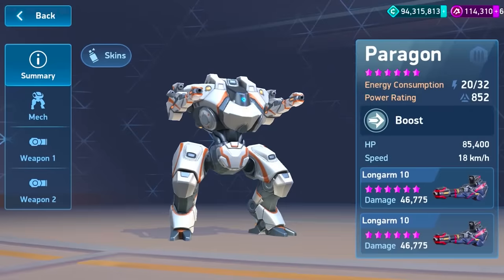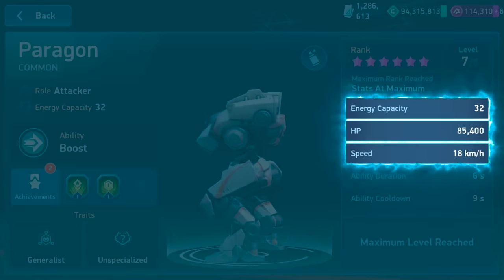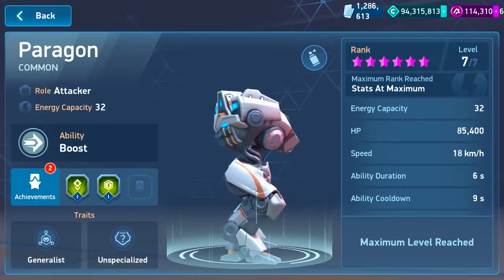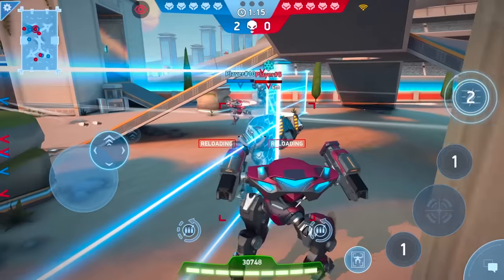So, if you look at Paragon's stat page, it calls itself the Generalist. It's a jack-of-all-traits, with decent health, very high energy capacity, and good speed, especially while using its ability. Alright, but the other half of jack-of-all-trades is master-of-none. Yeah, that's absolutely true.